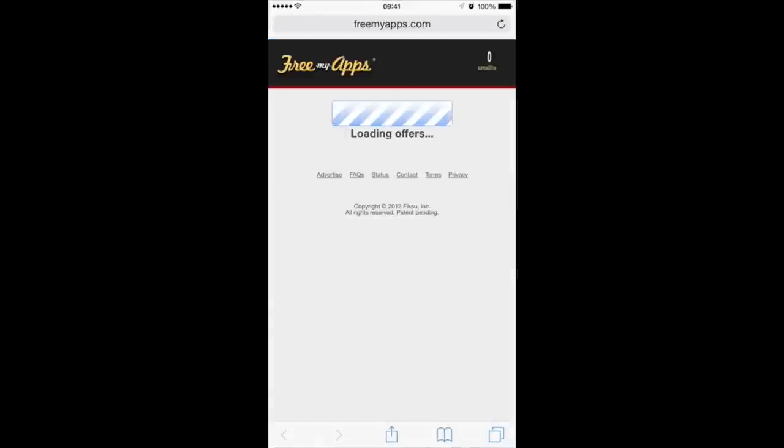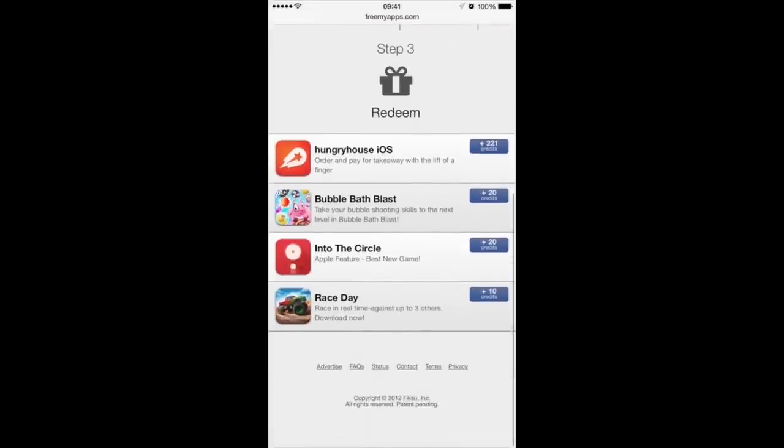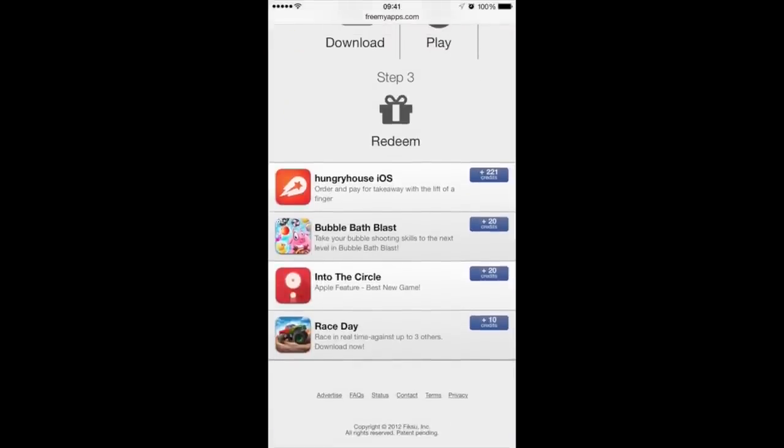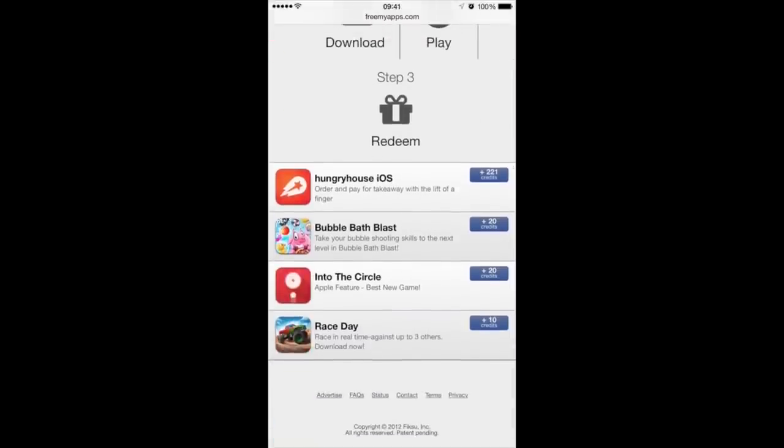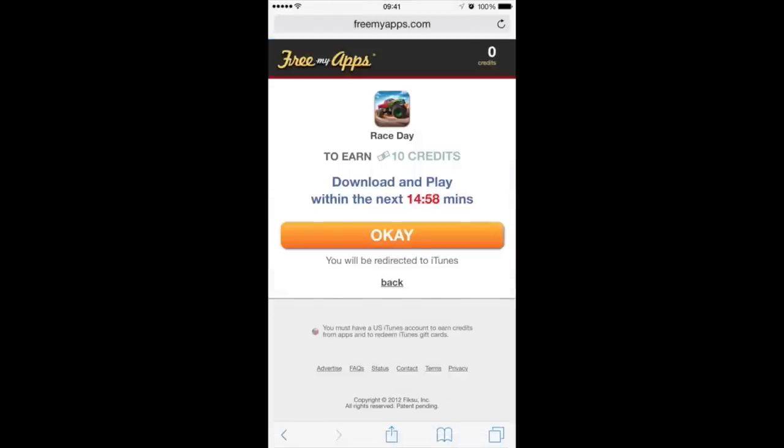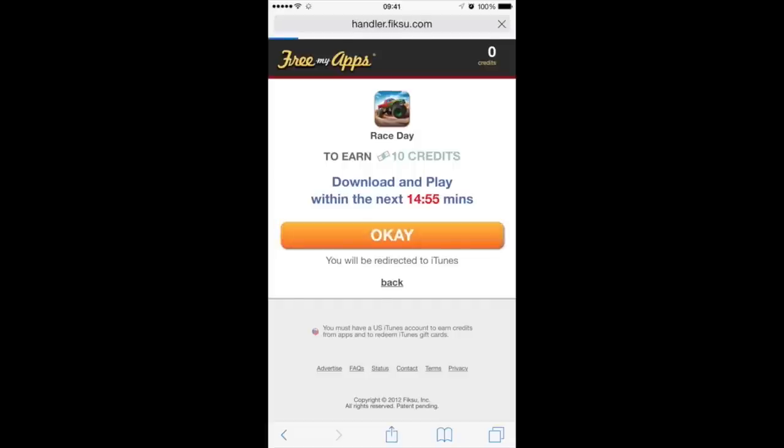This will bring you back to the Freeway Apps homepage. From here, all you need to do is download three games, and I'm going to download one with you here and show you how easy it is. We're going to download Race Day — you can actually find some really cool games on here as well. Let's click onto Race Day, and this should take us to this page, and it says within the next 15 minutes all we need to do is download and play Race Day. So click OK, and it will send you over to the App Store.